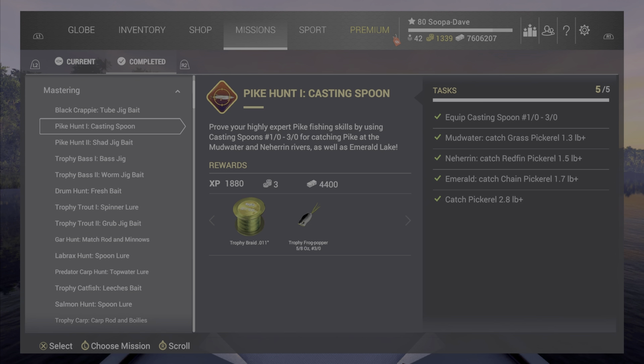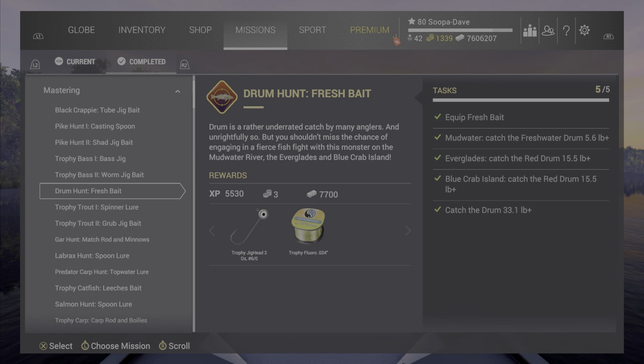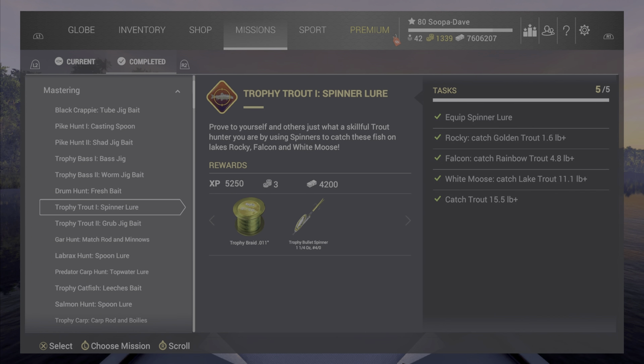Whereas this one you can get unlocked as you get to Mud Water, so if you get them early they're probably a little bit handy. But outside of that, I don't use much of these. For example, you could probably get a bass jig after Falcon before a lot of them really unlock — before the level 40s unlock — and I can see that being a help. But looking down here, the bullet spinner — these are probably the three I use most out of the trophy lure category.